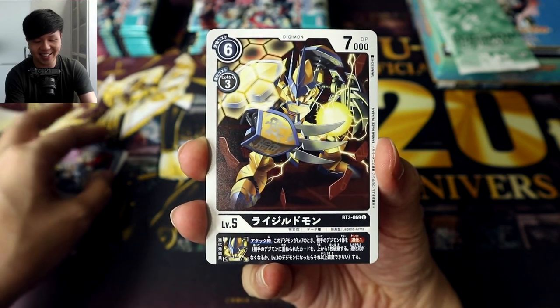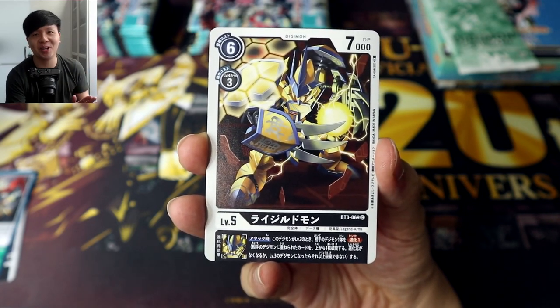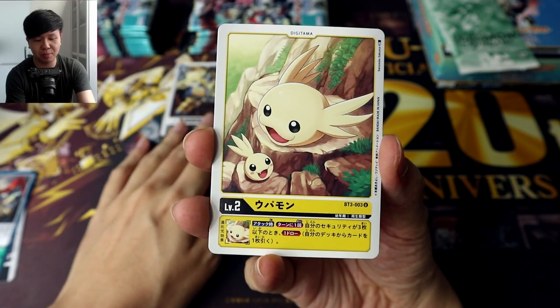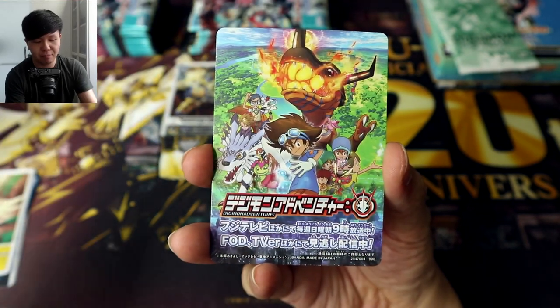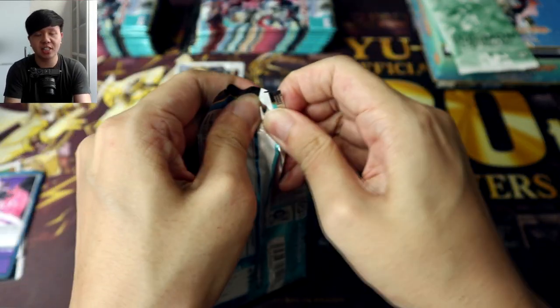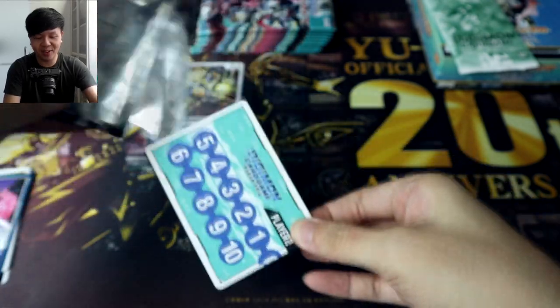Rhygildmon — nice! Out of all the decks in this set, the one I'm most hyped for, the one I want to build and play the most would be Ragnalordmon, so I definitely want to pull Ragnalord as one of my SRs and complete the Zubamon and Ludomon lines as well. Upamon, a Digitama, followed by Dark Despair — our rare option card for purple. It gives one of your Digimon vengeance until the end of your opponent's turn, making it very tricky if your opponent wants to get rid of a certain Digimon on your field.